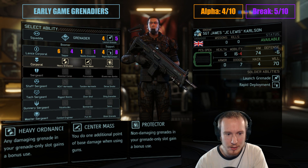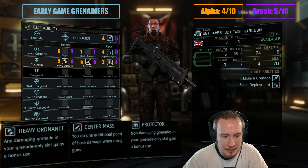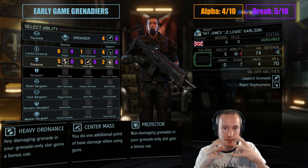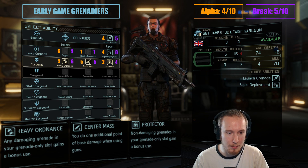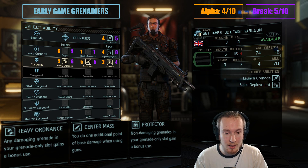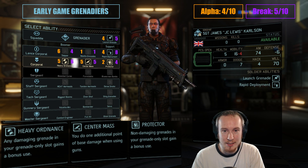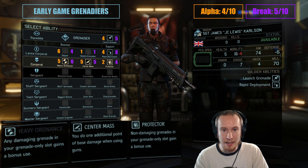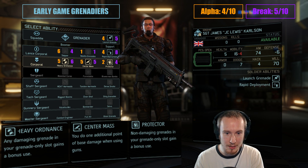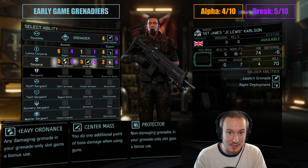At Corporal, we're picking between Heavy Ordnance, Center Mass, and Protector. Heavy Ordnance and Protector both do sort of the same thing — any damaging grenade or non-damaging grenade gains a bonus use if it's in the Grenadier's special grenade-only consumable slot. If you're going to pick one of these, you always pick Heavy Ordnance, because it applies to Incendiary Grenades, which are the strongest grenades in the game by a decent margin. If you're trying to make Grenadiers work and be strong, you're basically always going to get Advent Officer Autopsy early on, build the Proving Ground, and get Incendiary Grenades.